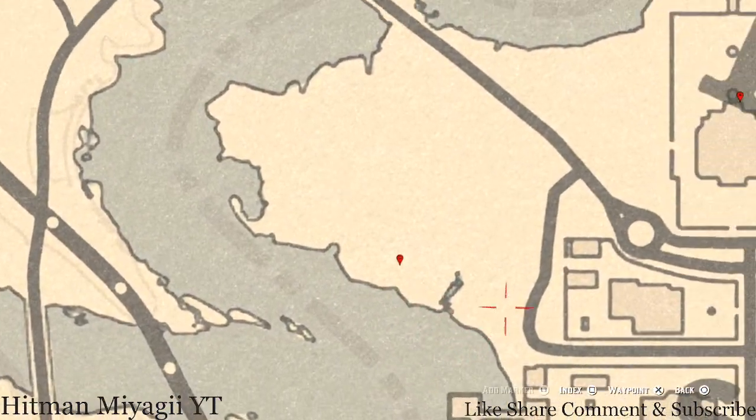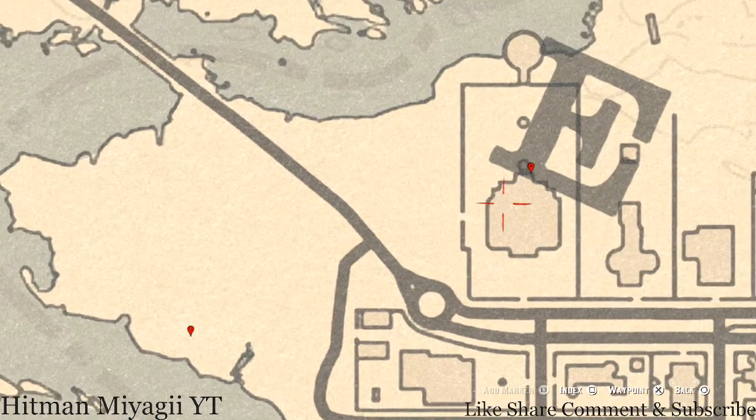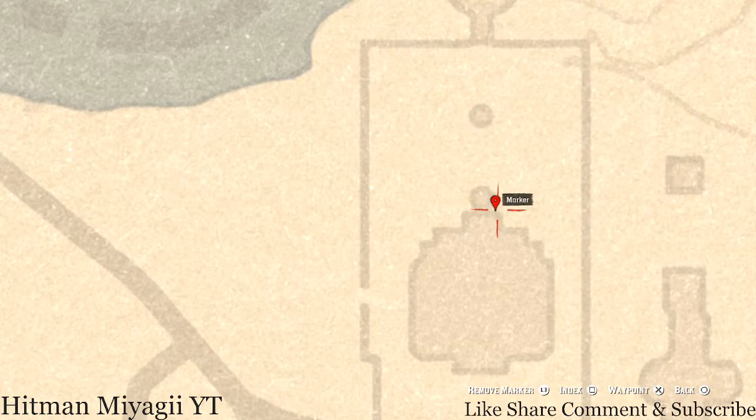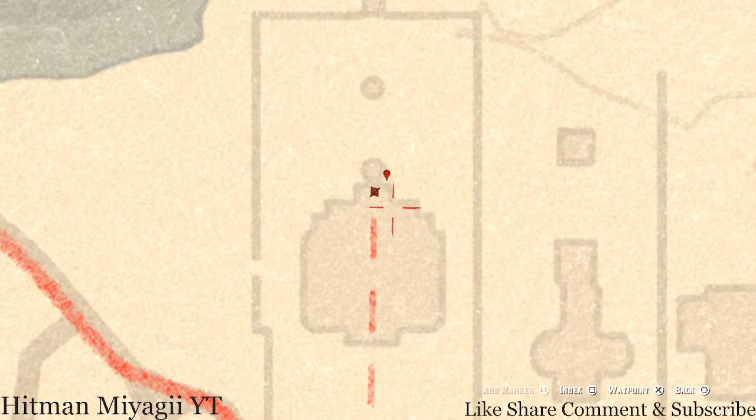Right here at this location you guys will get a bird egg — this bird egg is a Heron Egg, H-E-R-O-N. It's in the tree; shoot it down with a varmint rifle or a bow using a small game arrow. Over here at this mansion, at the back there's a bench, and on that bench you guys will get a family heirloom which is an Ebony Hair Brush. Go in the house, up the stairs to the second level, and make your way around to the waypoint — there's a balcony there.